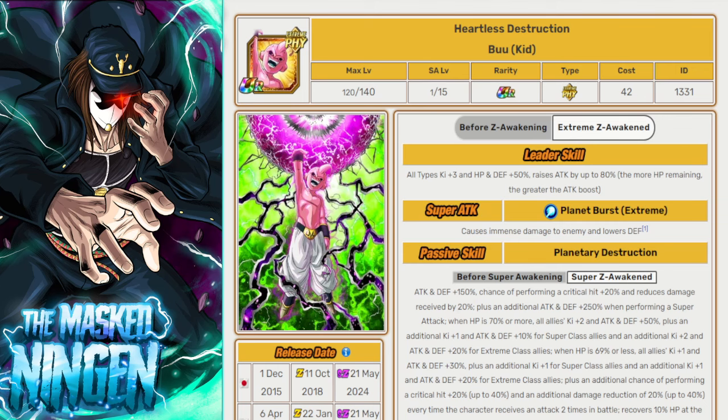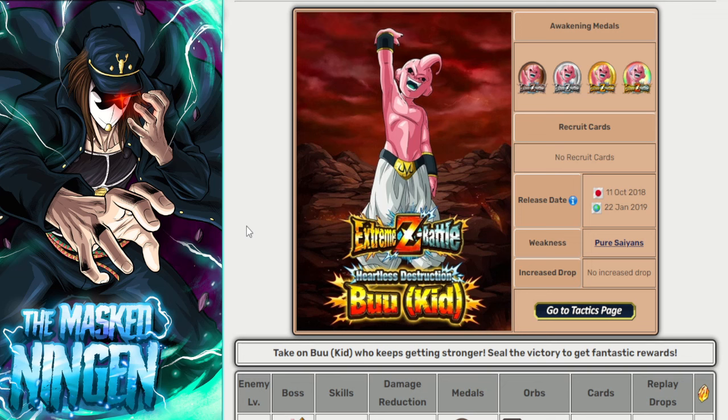Now, when it comes to his medals, we of course get a new difficulty stage added to the Kid Buu Red Zone — the level super. Doing this gives you 3 medals each time, and you need 30 medals to do the Super EZA. However, there are a bunch of missions that get added in order to help you get this done a little bit faster.